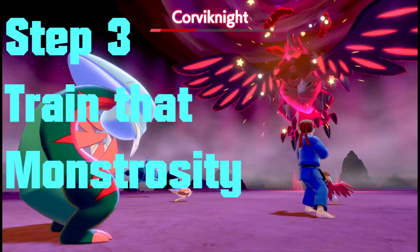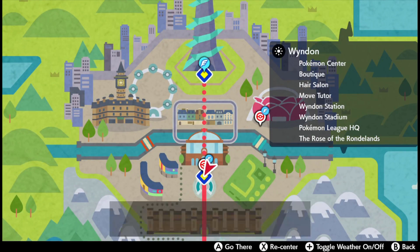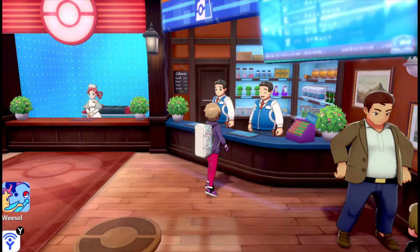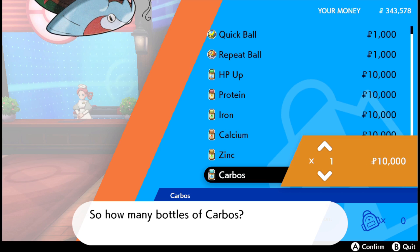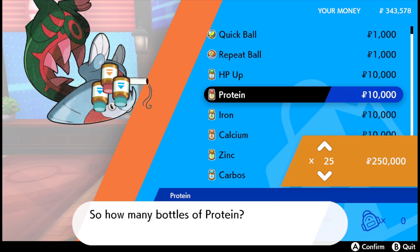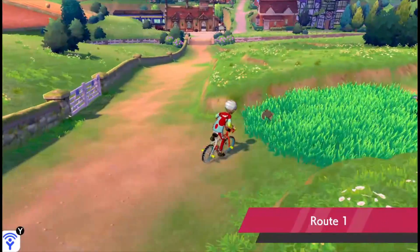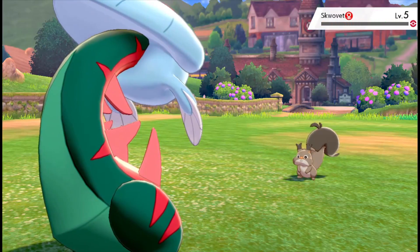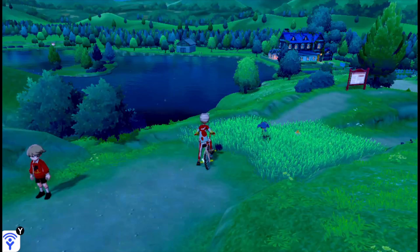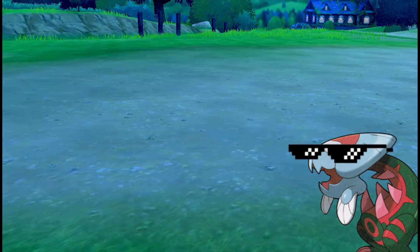Step 3: train that monstrosity. To train him we have two choices. Option 1: we can pump it up with drugs. Go to Wyndon's southern Pokemon Centre and drop fat wads of cash to get 25 Carbos and 25 Protein. Shove them inside that bad boy. And to finish it off, we need a bit of a massacre — go to Route 1, kill 4 Squobits, 2 Rookidees, and go to Route 2 and kill 2 Chewdles.